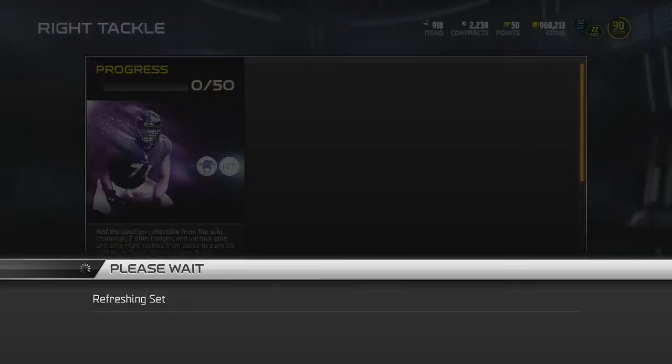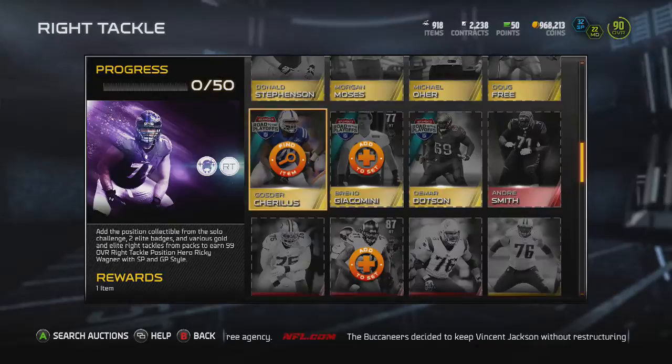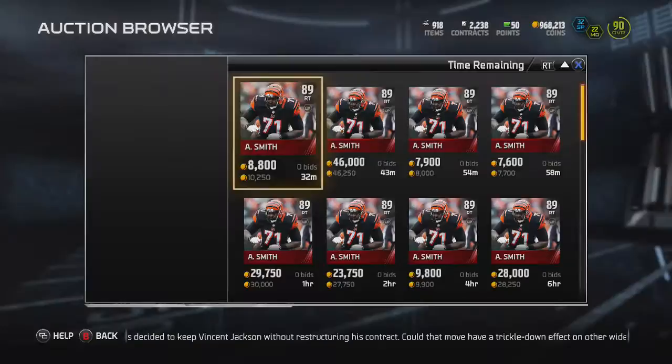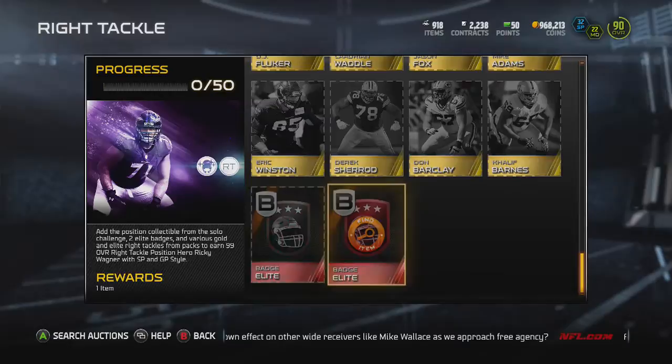Right tackle position, 50 cards. Again, none of these looked like they were too expensive. I looked at all the ones I had and none of the other cards look too bad. Maybe Sebastian Vollmer — checked him right now, and he's still really cheap. And then this Andre Smith might be because it's a high overall base, but nope, 10k, 8k right there. So none of these are really going for too much, actually.